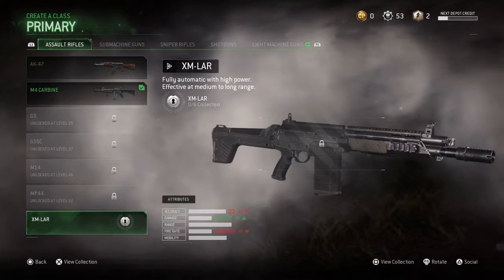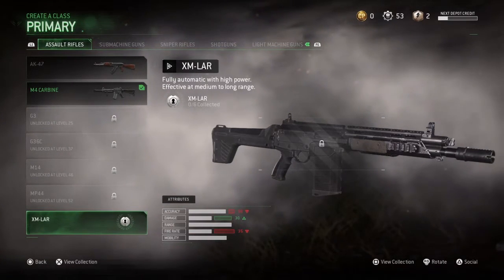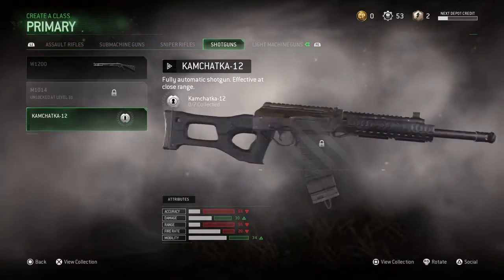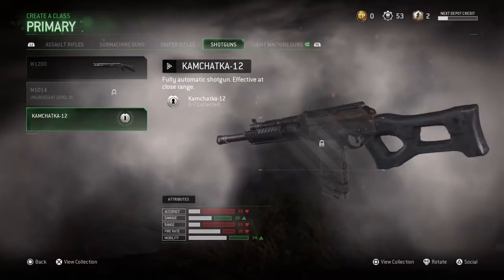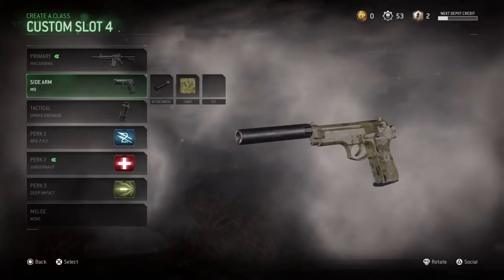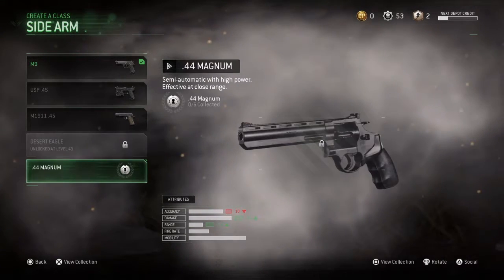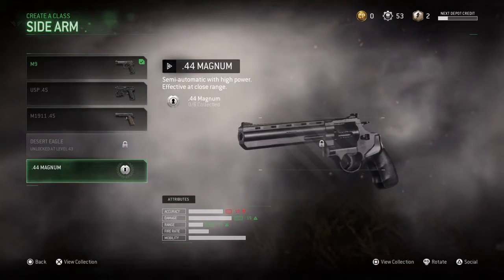Moving to the next weapon — a shotgun, the Camacho 12, a fully automatic shotgun effective at close range. This is the first fully automatic shotgun ever in a Modern Warfare, as in the original Modern Warfare. It's in there and it's locked. The next gun is a sidearm, a 44 Magnum, semi-automatic with high power, effective at close range — sort of really just another skin of the Desert Eagle. The stats are exactly the same, though that still needs to be tested.